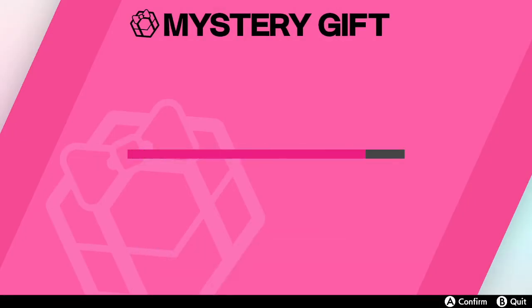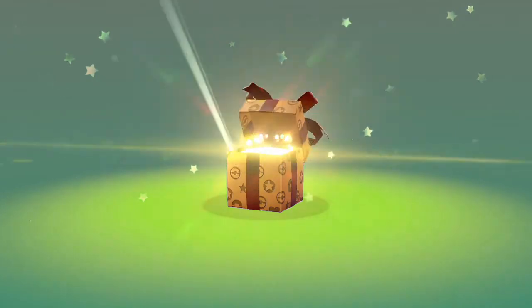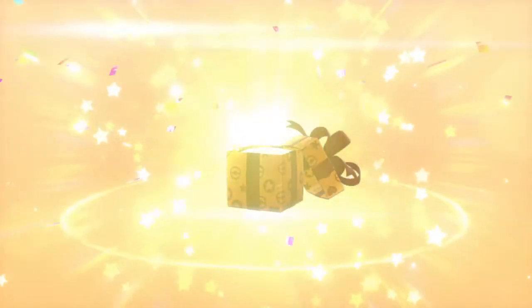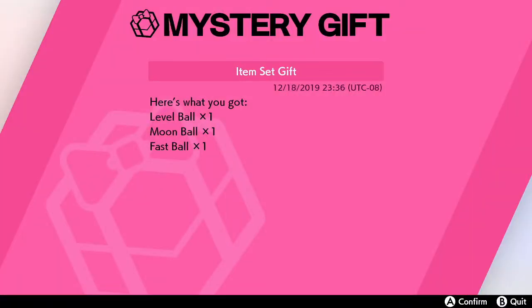It's gonna be searching for the gifts. Item sent — gift. Go ahead and receive the gift. It actually takes a while, and here we go. We got the level, moon, and fastball. Nice.